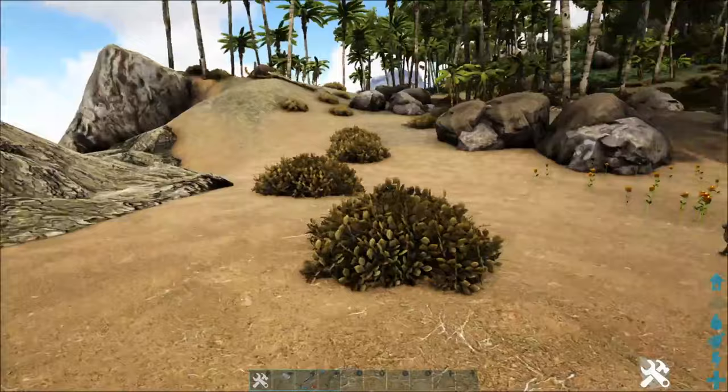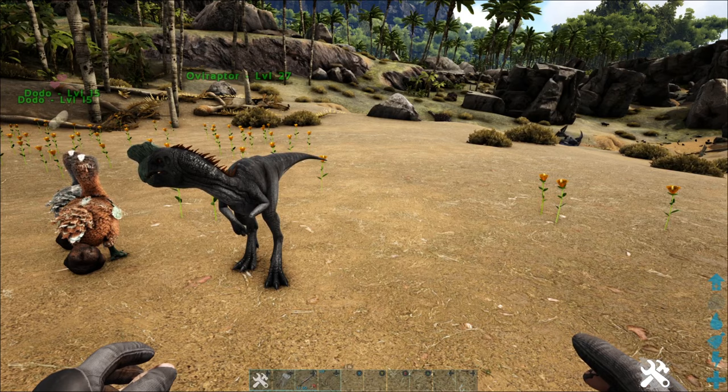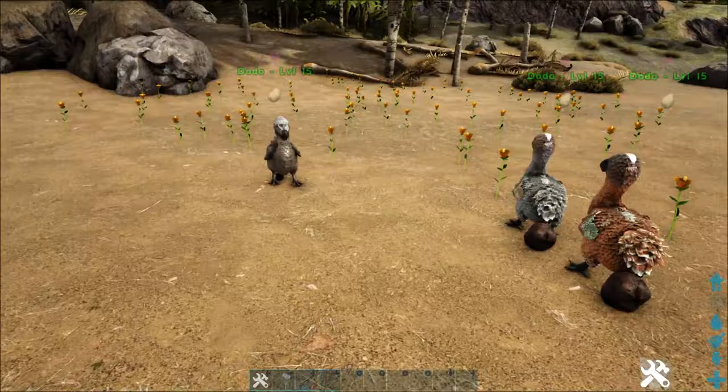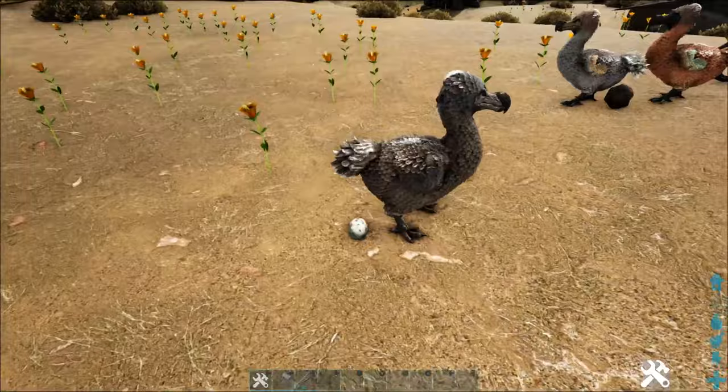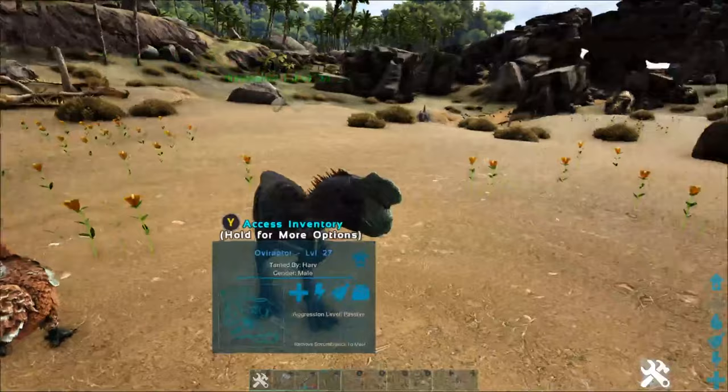If you're running certain mods like S+, you can use the hitching post and hitch them to it. There are a lot of different mods that offer things you can craft to put in the creature's inventory — like a costume or something — to actually weight it down so it doesn't move. This is incredibly beneficial for getting all of those eggs. We already got an egg right here — that's pretty quick! But yeah, that's definitely the way to go as far as getting eggs and making kibble. This is the best way to do it.